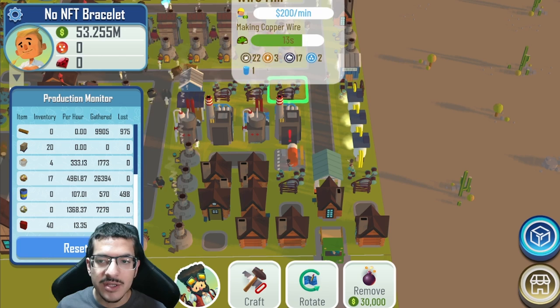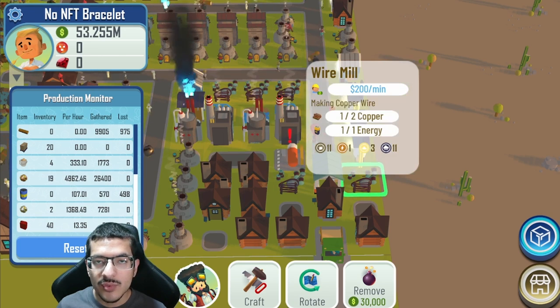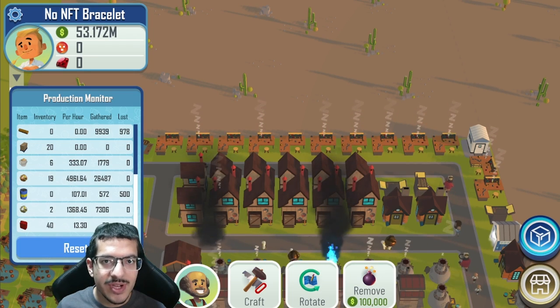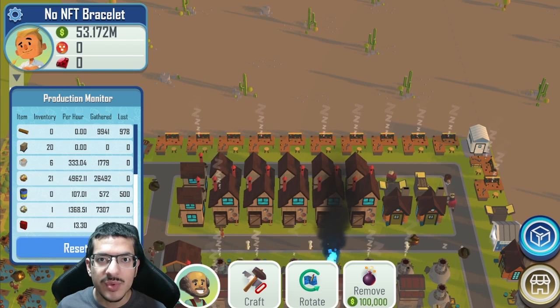I have a total of six wire mills — two of which are making silver wire and the other four making copper wire. All of the wire mills have passive energy from the power plants.